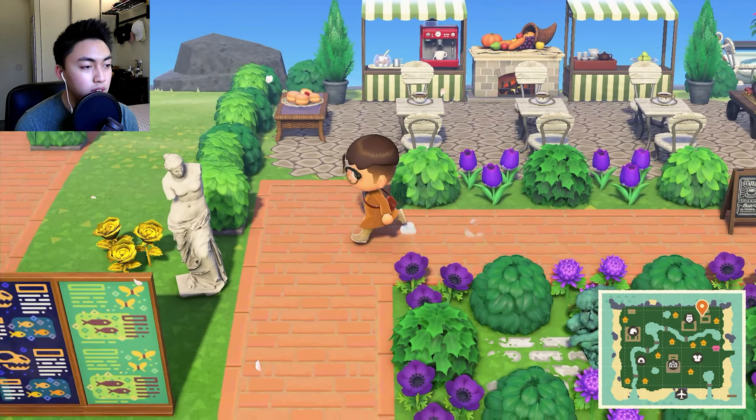Up here is a little campsite — this is where villagers from afar test out the waters and see how they like the island. This is Ruby, the little space rabbit. She just looks like one of those albino bunnies but she has a little space theme. It's been two years and two months since I saw you last.